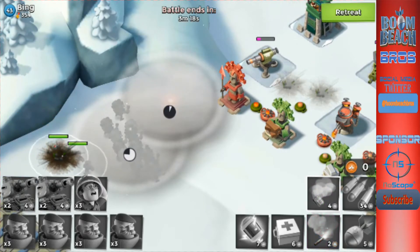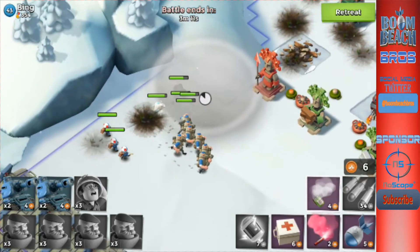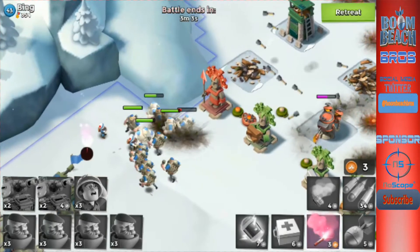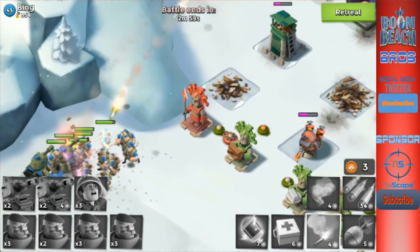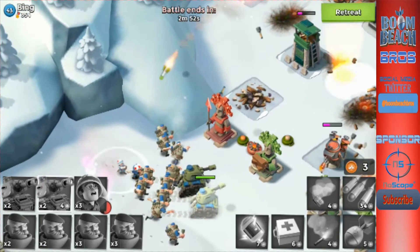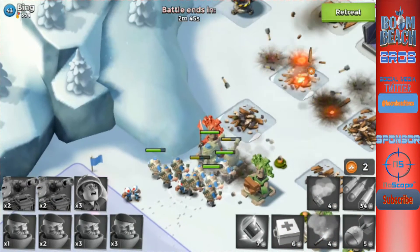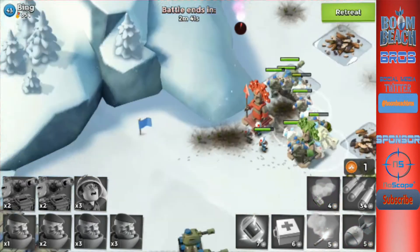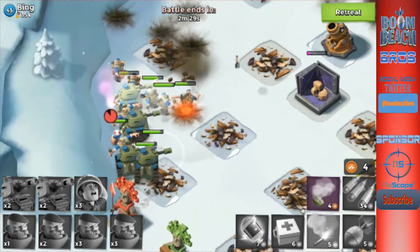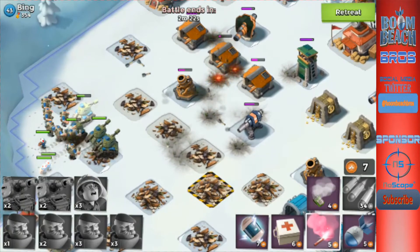I threw a smoke down to make sure my guys are all right. Throw a smoke over here to block those first defenses so that cannon can't see us — boom, it goes down. Drop the tanks right here. We need those tanks to get up there. Let's sneak up and see if they can just take it all out — that would be cool.